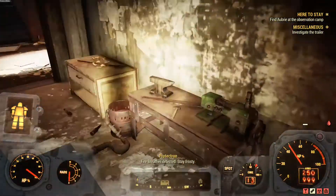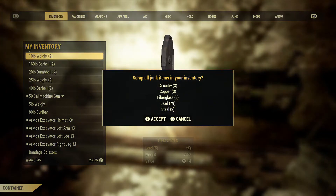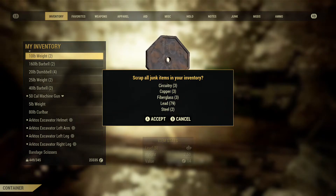As you scrap the lead at the Fire Breather workbench, you'll get 79 pieces of lead per run in this place. It's awesome.